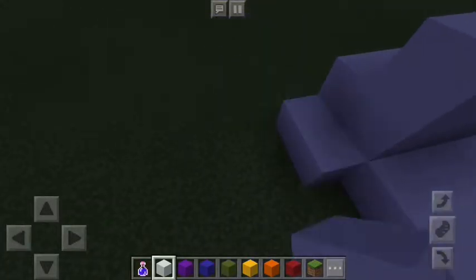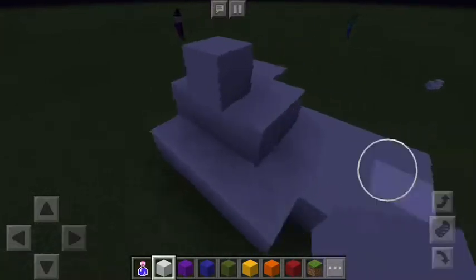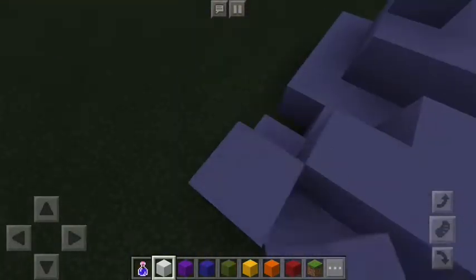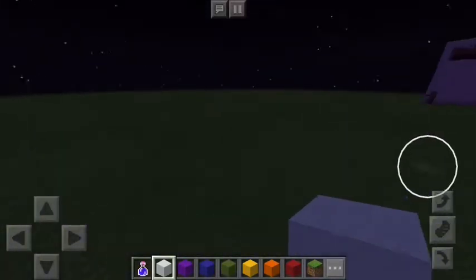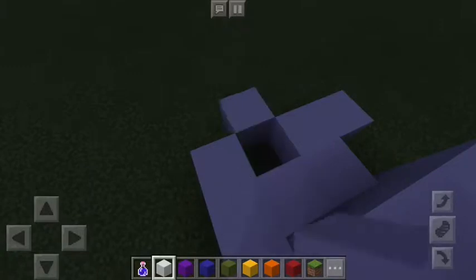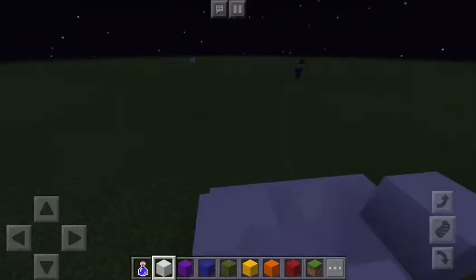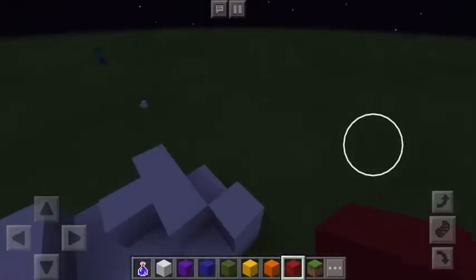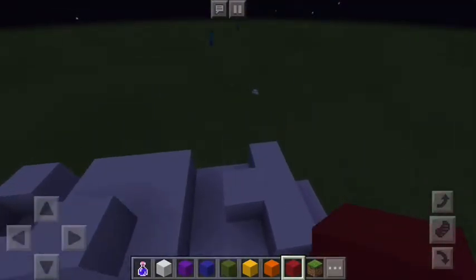So what I'm doing is just placing a bunch of blocks — honestly it does not matter how you do it, it can be neat or messy. I'm just placing white concrete blocks wherever, and it doesn't have to be perfect. Just make sure it is about six blocks, because there are six colors in the rainbow.